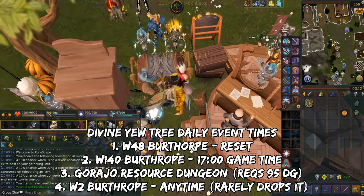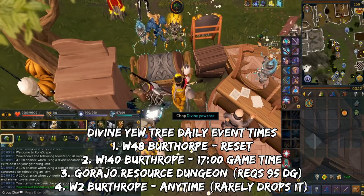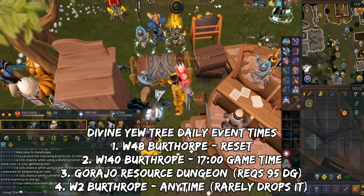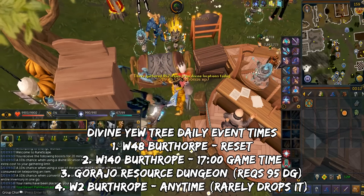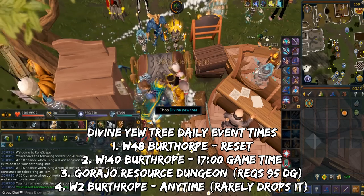The third option would be hopping worlds at the Gorge resource dungeon, but this requires 95 Dungeoneering. Last but not least, if you're not able to catch any of these three, you'll have to go to World 2 Berthorpe, but unfortunately people don't drop divine yew trees often enough there.